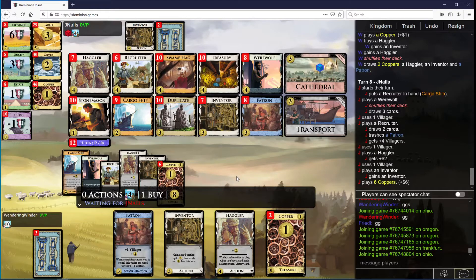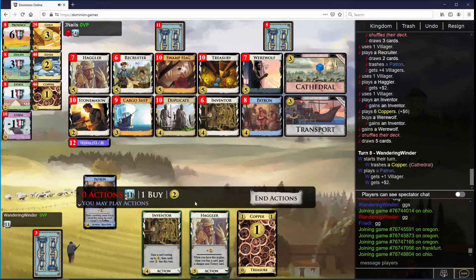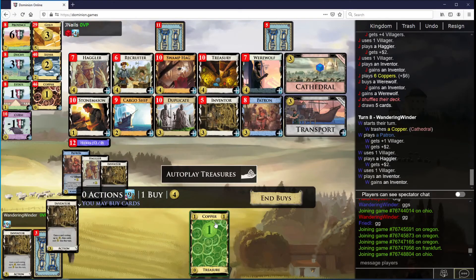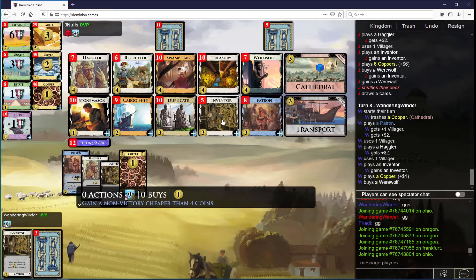I could overpay for two fives here, but then I have to haggle something bad. Alternatively, I can take a five and a couple fours — more of this. I think this should be sufficient.